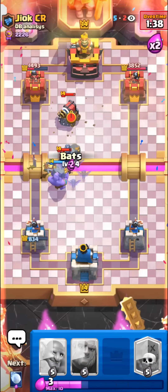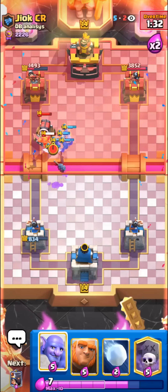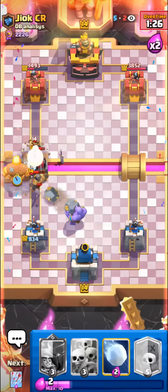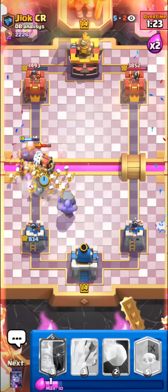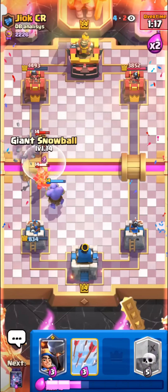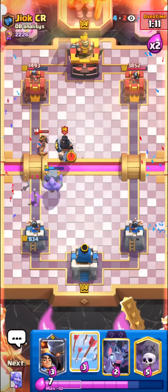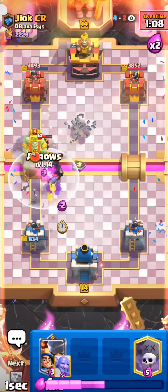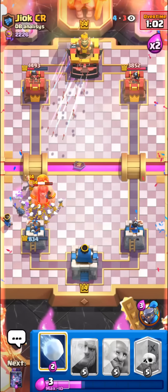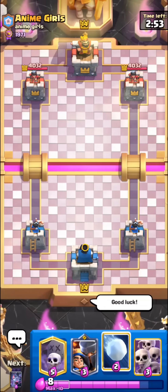Nice Bowler shot - I actually hit the Sparky! Evo Bats may kill this Sparky. He has no elixir so he can't really go in. Just gonna Giant to tank. Need to get our Scarmy down, hopefully it kills his Sparky. Man this is tough. Our Bowler might be dead - maybe not quite. Little Prince, Scarmy - oh no, good game.